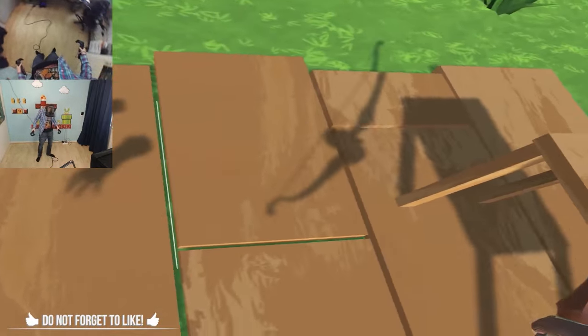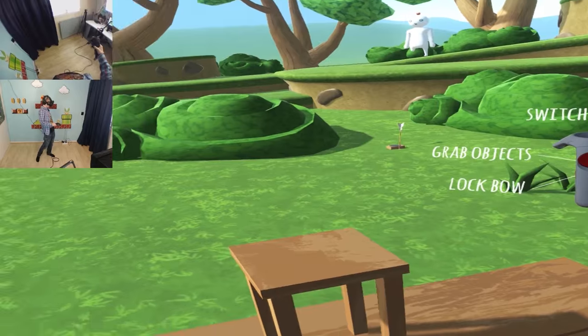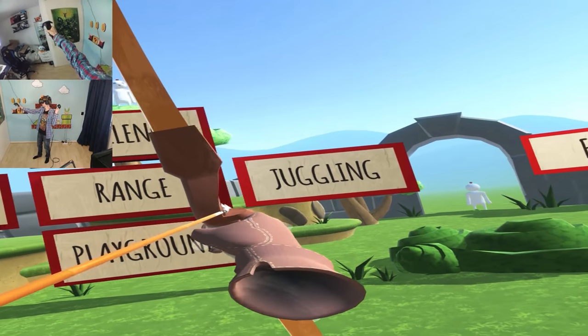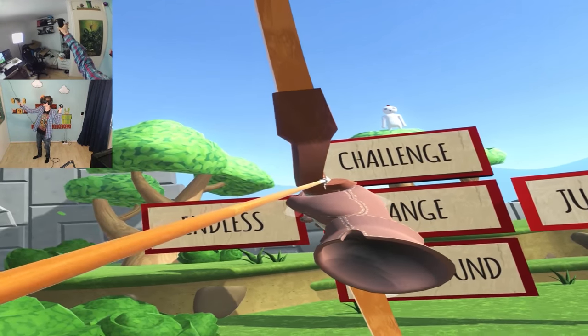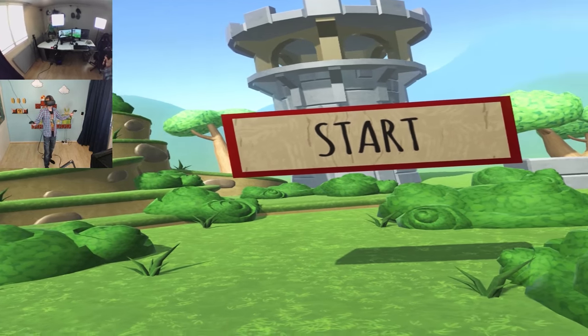Oh wait, where's my arrow? Did I drop it? I need a new one. I can't get it from my back as far as I know. Where's my arrow? Oh, there we go, it's magic. So we can play a challenge, endless range, juggling, or playground. Let's go for a challenge. Nice one. Loading, and here we are in the game mode.